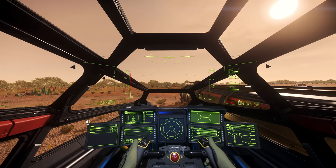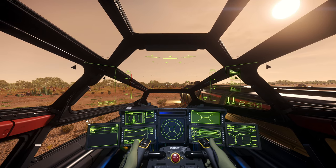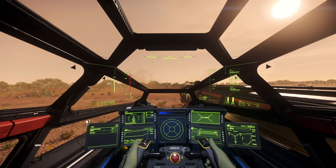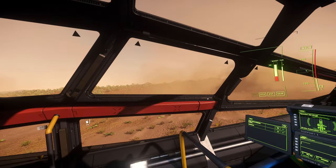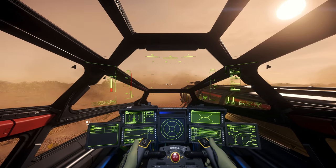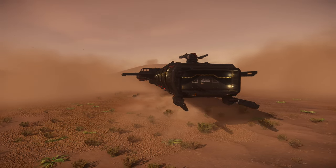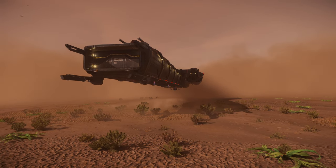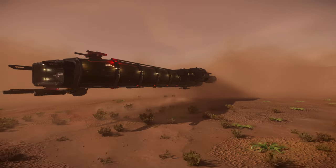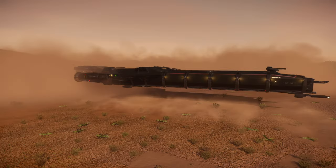I don't have my engines on — but there's something so cool I need to show you, that's why. Watch this — let me just slightly take off. You guys see something? Look at all the dust we're kicking up! Let me retract the landing gear. Look at those thruster effects blowing on the ground — look at the leaves blowing off these plants. Look at the dust storm we've created — we should be visible from like 20 kilometers away!